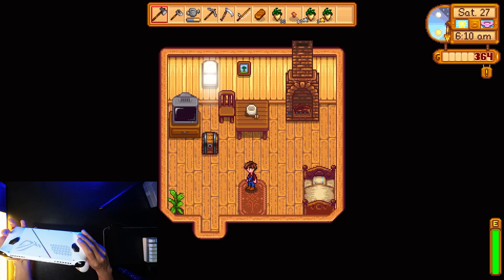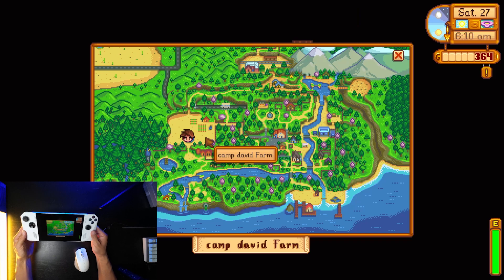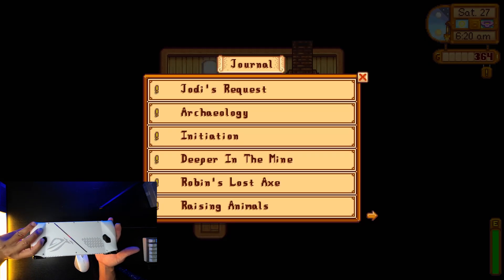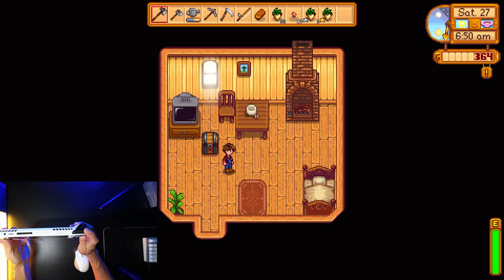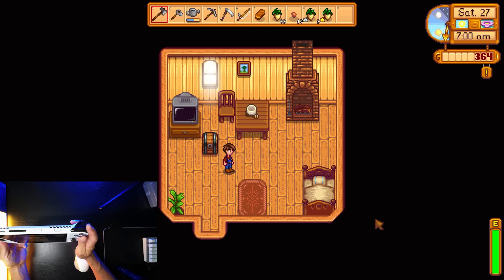The first button I'm gonna press is M1 — this should bring up the map. When I press it, the map appears, and pressing it again makes the map go away. For M2, when I press it the journal appears, and pressing it again closes the journal. The left button now causes the main character to walk — hold it down and he walks, let go and he runs again. The right button, when pressed, brings up the emotes, and pressing it again makes them go away.